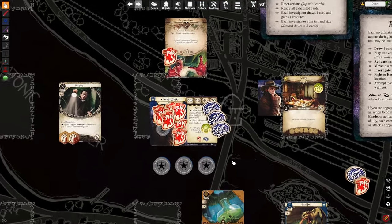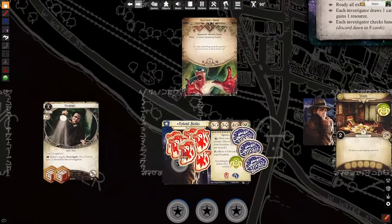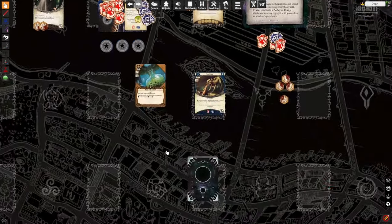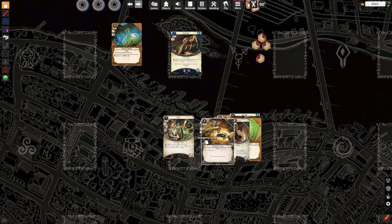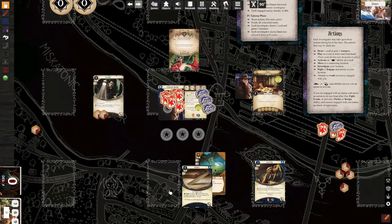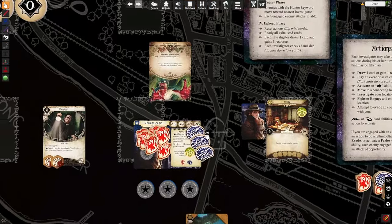Speaking of attacks of opportunity, let me explain how that works. Roland has some damage and three sanity — about two sanity and three health left. Suppose it's the start of Roland's turn. I have a machete in my hand with mind over matter. I have a three fight, which means I only have a few tokens that would allow me to successfully hit this ghoul. When the ghoul goes, he's going to put me in a real difficult position. I have a machete in my hand and I'd like to put it into play.